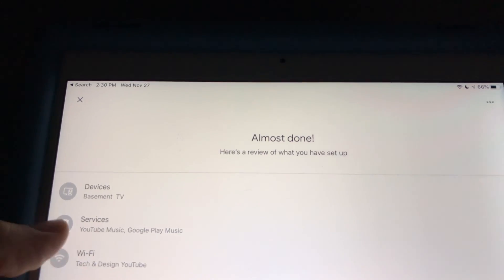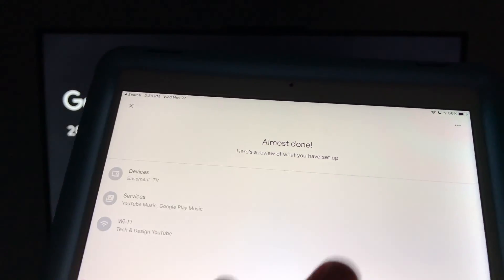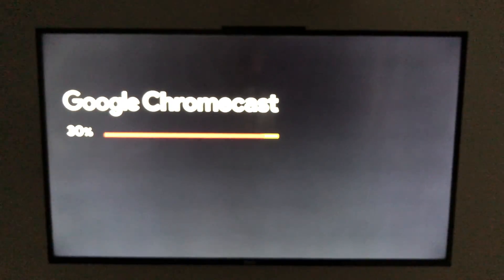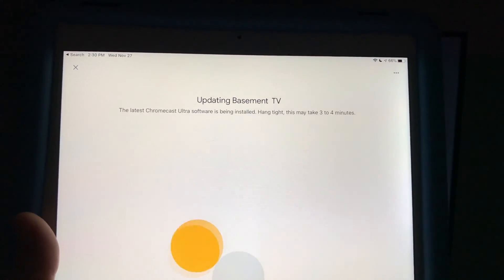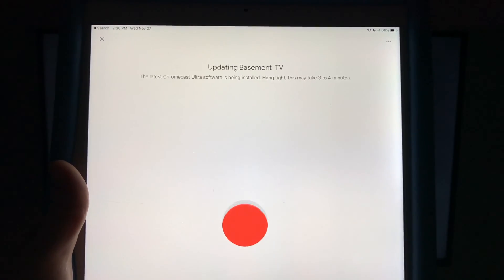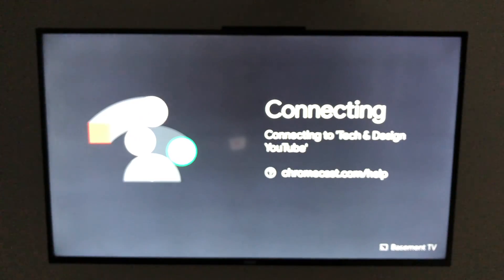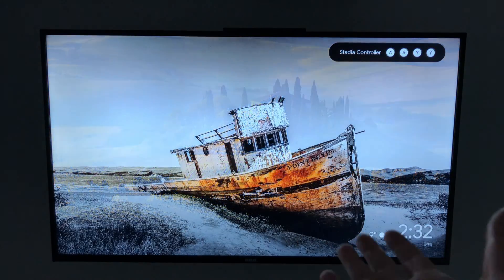On your device you should see your device listed — I named mine 'Basement TV.' It shows services and Wi-Fi, which all looks good. On your TV the Chromecast is still updating. On your device you'll see 'Updating Basement TV' — I called it basement, but you can name it anything. It will restart one more time.